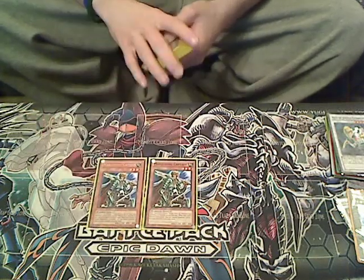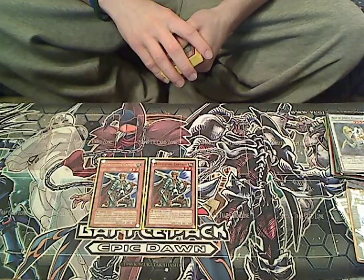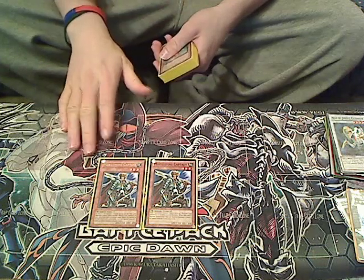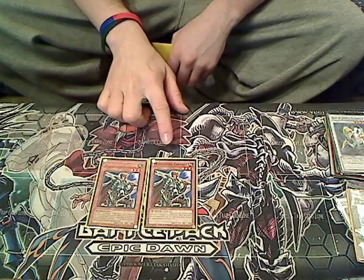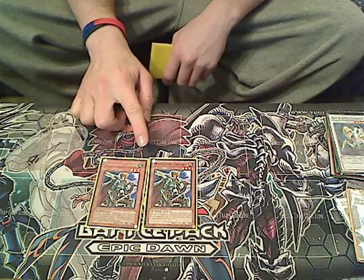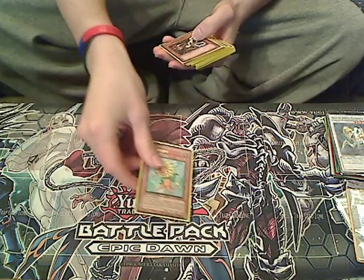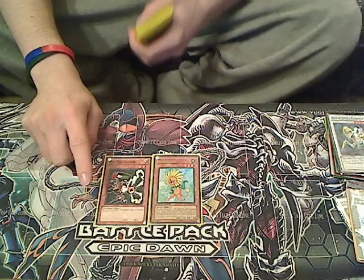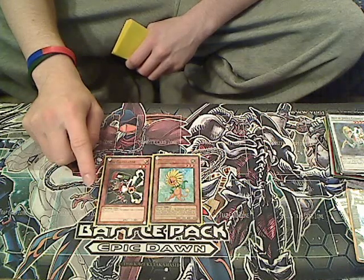Next we run two Marauding Captains. Whenever Quasar gets its reprint, these two Marauding Captains will probably be taken out for two Unknown Synchrons. Until then, we run two Marauding Captains. You can do the old school Marauding Captain lock if you have both in hand — Normal Summon one, Special Summon the other and they can't attack. Or if you have Junk Synchron in hand, you can go Marauding Captain, Special Summon the Junk Synchron and make a level 6 Synchro monster. We also run one Dandelion, very useful for Synchro summoning. And one The Calculator — it's a beat stick and you can bring it back from the grave with Junk Synchron's effect to make a level 6 Synchro monster.